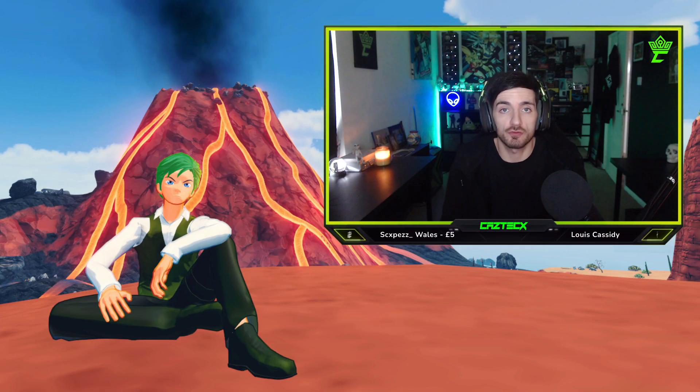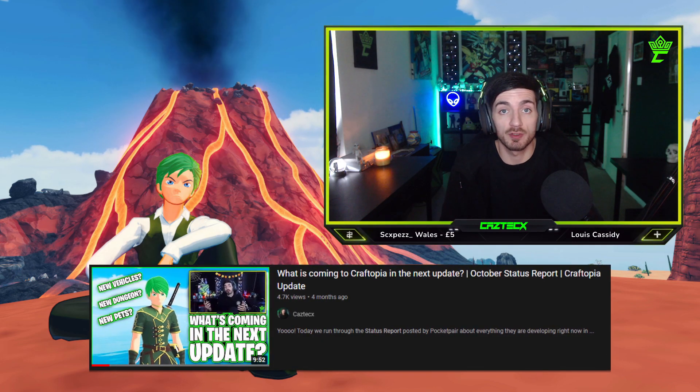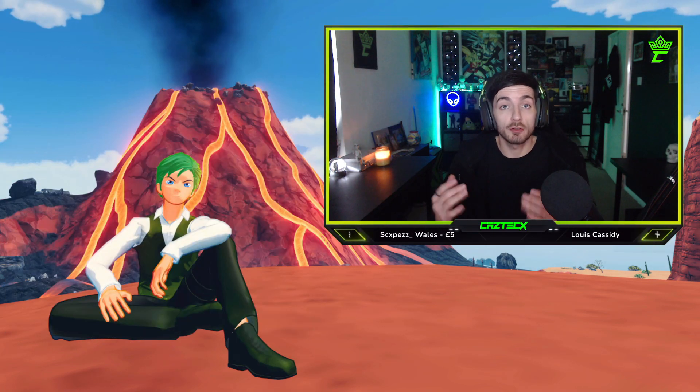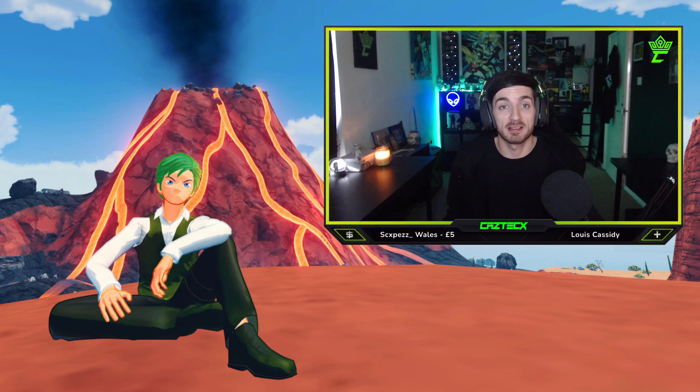Pocket Pair has just released a development status for February. The last development status we received was back in October, and they mentioned the majority of the stuff that we got in the Winter Update. Well, we have a new development status report for February, and this content sounds amazing.